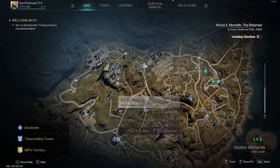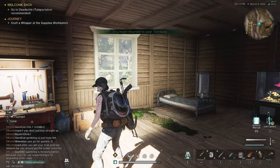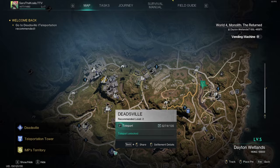You can go to a nearby teleporter and use it to teleport to other places. You can also use your home as a beacon — fast teleport to your home, and from your home you can teleport to places like Deadsville, other towns, or other teleport pylons. Teleport to your friends!